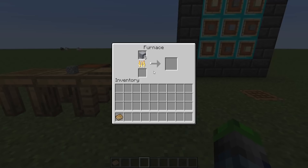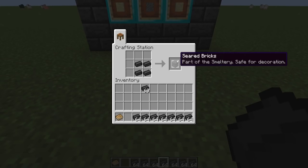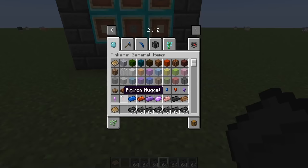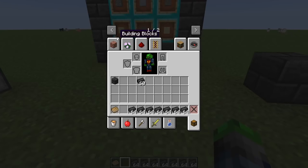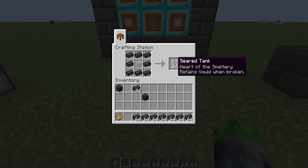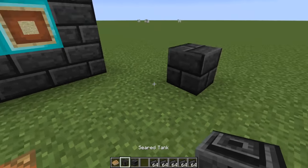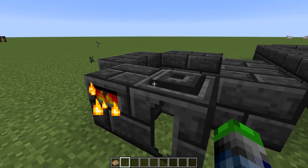For our next step, smelt all the grout down into what are called seared bricks. These form the sides of our new smeltery. You'll also need to grab a piece of glass, then craft the smeltery controller and the smeltery tank. These are basically the brain of the whole smeltery system — the controller serves as the interface, and the smeltery uses lava to smelt items.